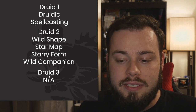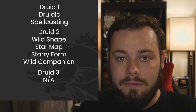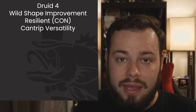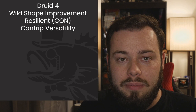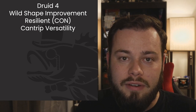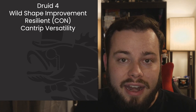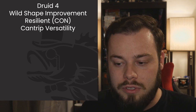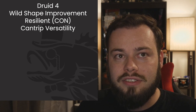At Level 3 we get second-level Druid spells. I'd pick up Barkskin for AC, Enlarge/Reduce, Healing Spirit — really nice on this subclass — Heat Metal, Hold Person, Lesser Restoration, Moonbeam, Pass Without Trace, and Spike Growth. At Druid 4 we get an ASI or feat and a Wild Shape improvement allowing CR 1/2 and swimming forms.